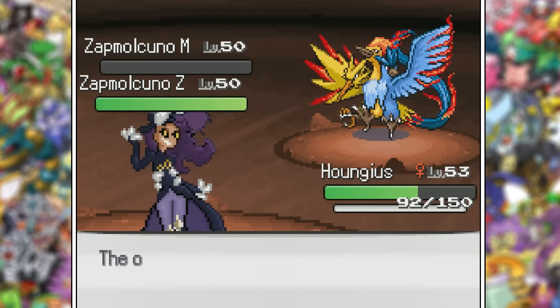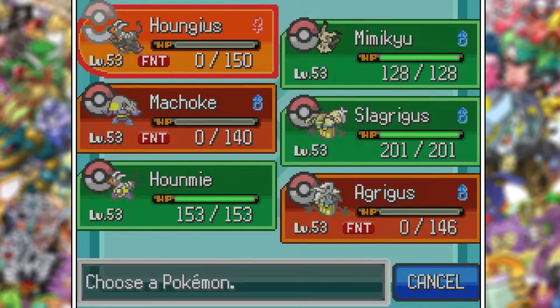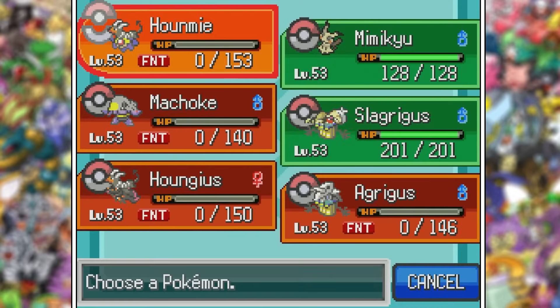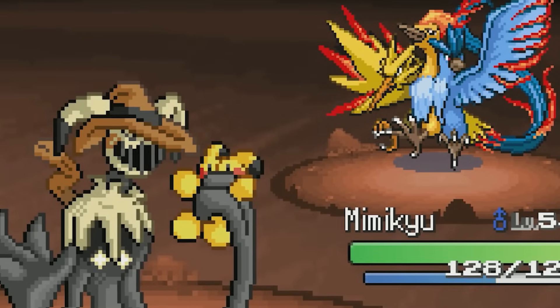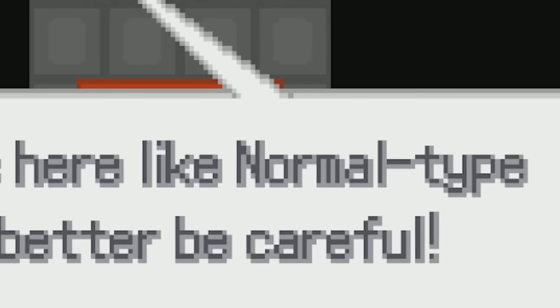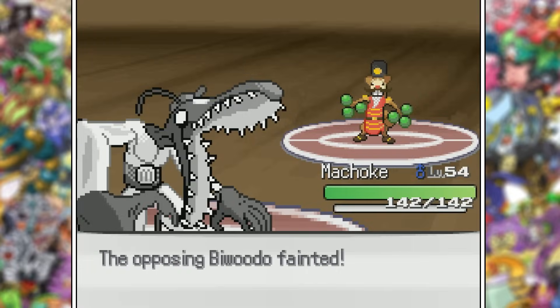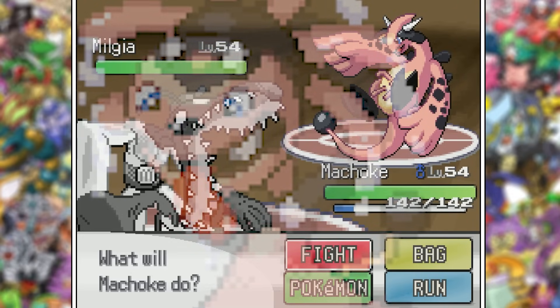Machoke did end up dying, but Articuno was out of the fight, and Agrigus has Rock Slide. A flamethrower burned him to a crisp though. At the very least Hound Geass has Power Gem, so two of those and Moltres is also down. As always Zapdos is the last one standing, probably because it's not quad weak to Rock. Houndme almost took the spotlight there, but her Psychic just wasn't doing enough to out-damage Zapdos, so Mimikyu took all of the credit. Giovanni is a normal type trainer — well, at least it's another battle Machoke could maybe do something in.